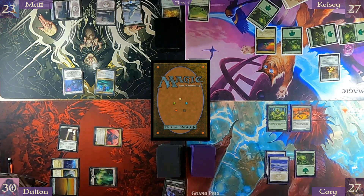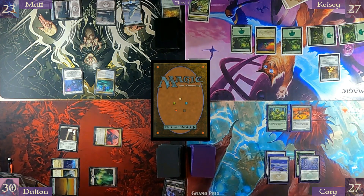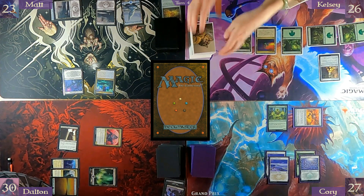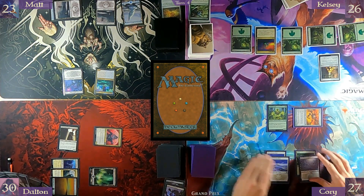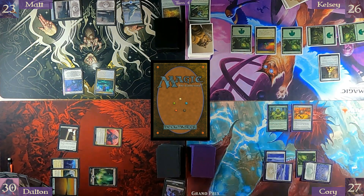Untap, draw. Nice Snow-Covered Forest. Move to combat, Kelsey — attack with one in the air. Second main phase. Pay two to untap Pilipala, adding one mana of any color to my mana pool. Going to add red.